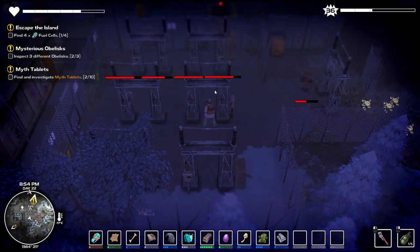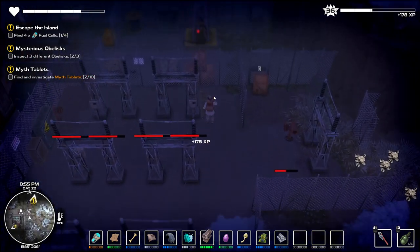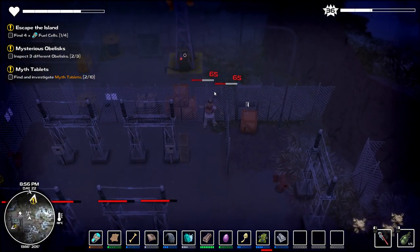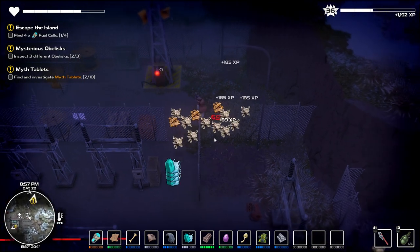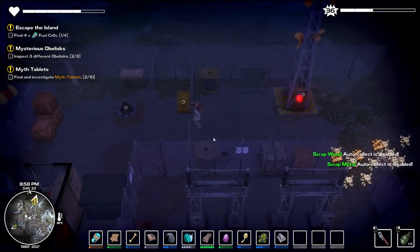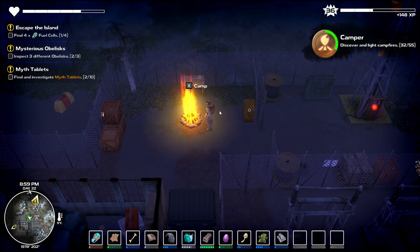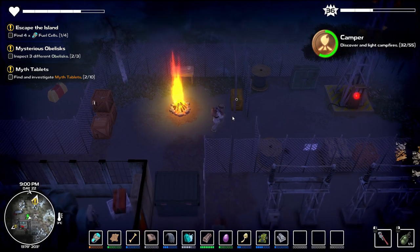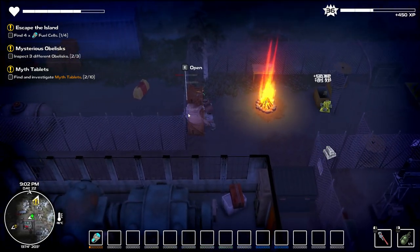We did some damage to these power things, but I can't actually damage them yet. Let's get the link tower out of the way. I guess we should technically go through the door, but I'm just going to bash the door instead. Here's the fireplace — let's light that up. This fire will warm you up, I think, if you're not wearing the cold clothing.